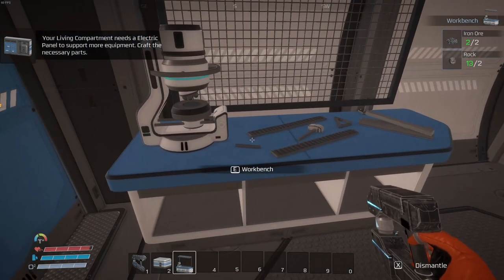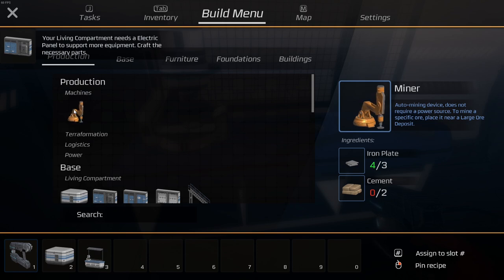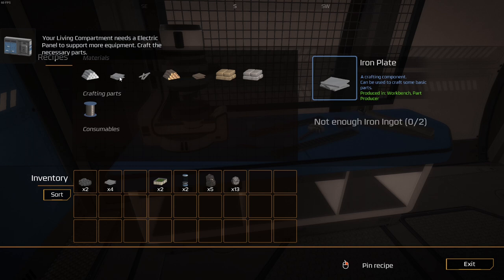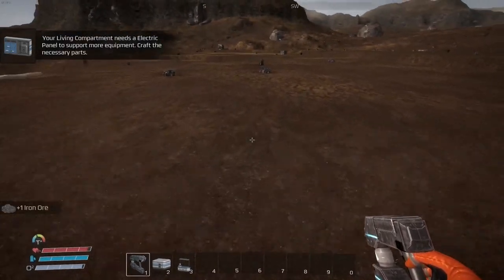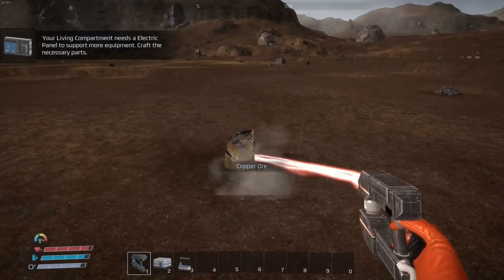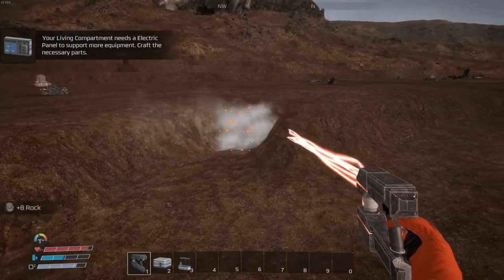Build a miner — where is the miner? It needs iron plates and cement. Iron plates — not enough ingots. I need rocks and stone. I need iron. I'll get copper while I'm here. I need stone to make the cement.